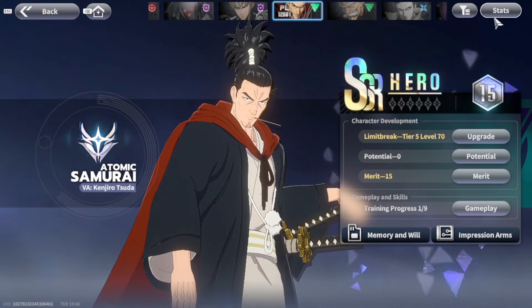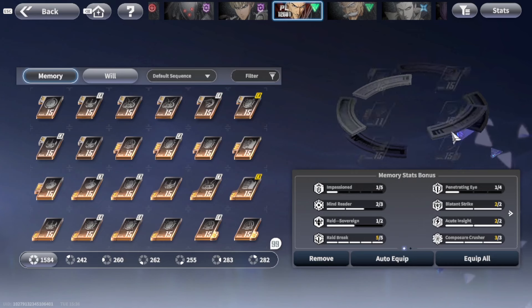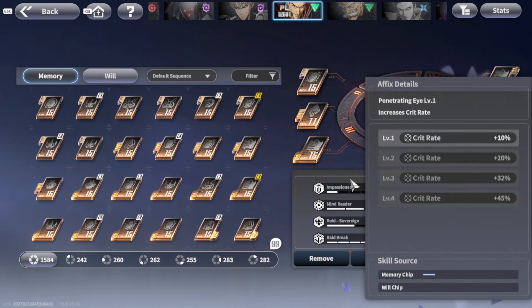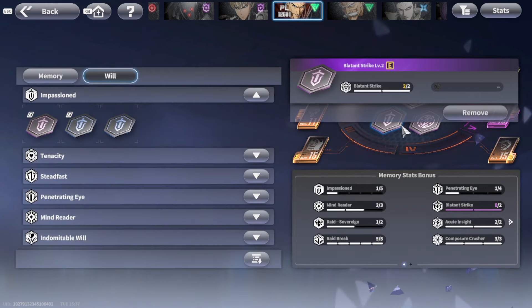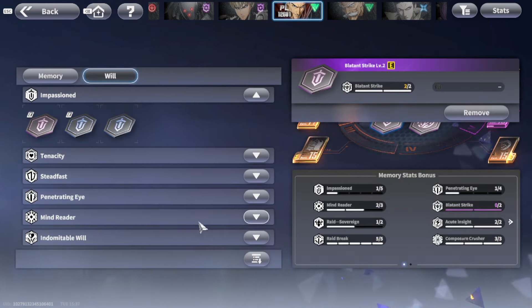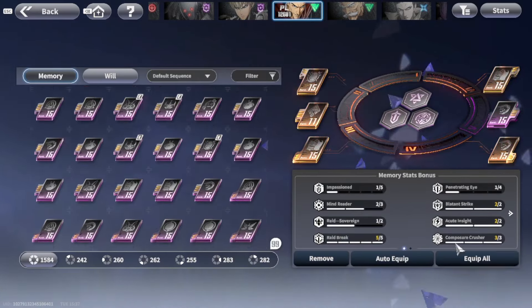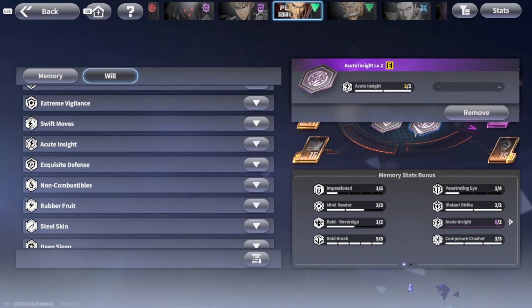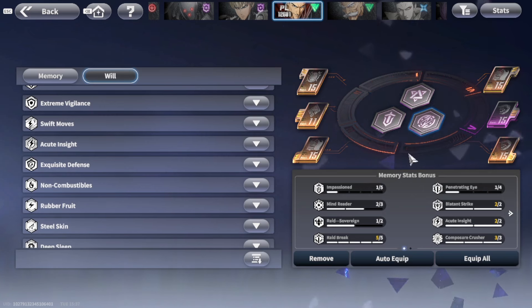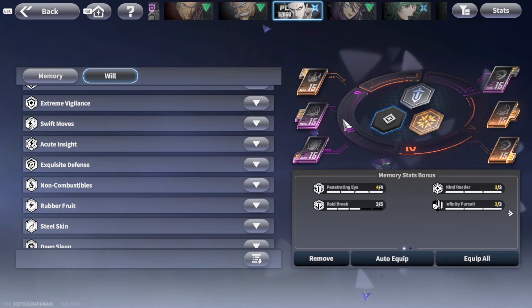My Atomic Samurai is decently built right now. I could improve his build by getting more Penetrating Eye to increase his crit rate. However, because he's a limited character, it's extremely hard to get his specific will — Composure Crusher. I don't even know if you can get it without spending money. Since he's a limited character, it's a lot harder to build him as a unit.